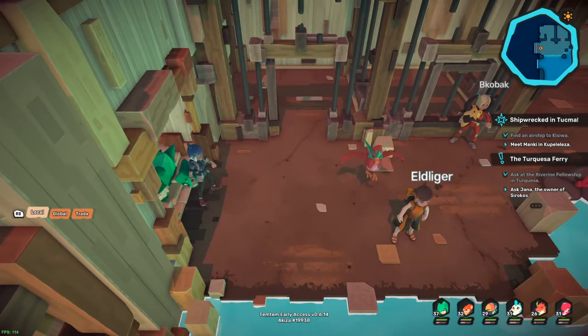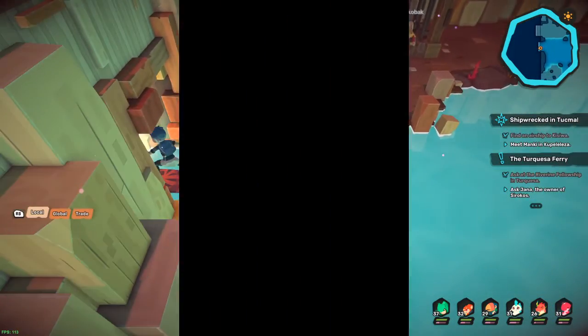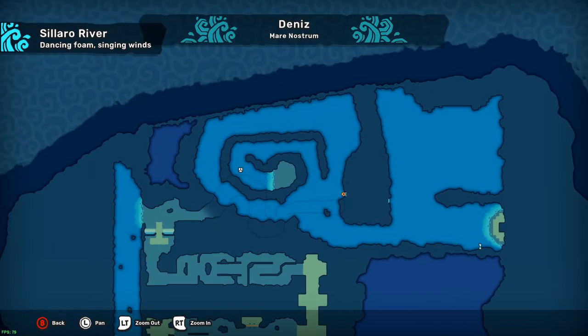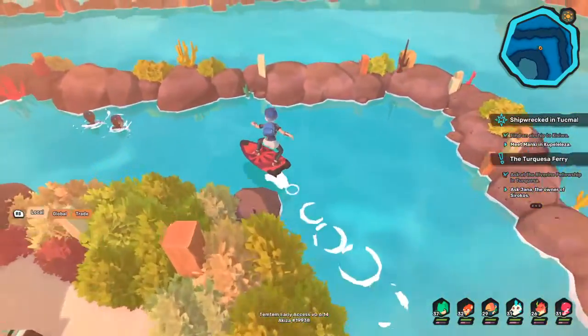So this is where we freed one of our allies. You just want to go down here on your surfboard and out this little exit, and it will bring you to this area. Now we're literally right next to where we need to be, so you want to head up here and go around.